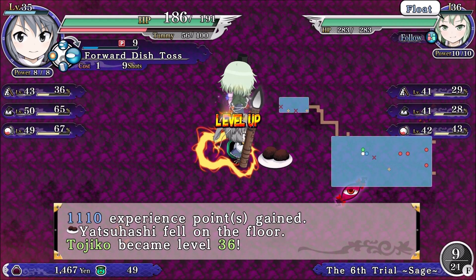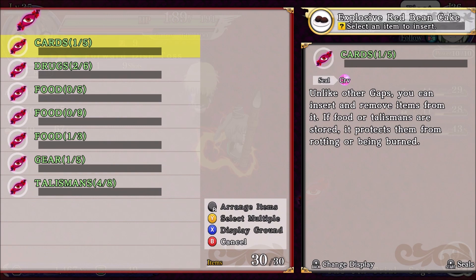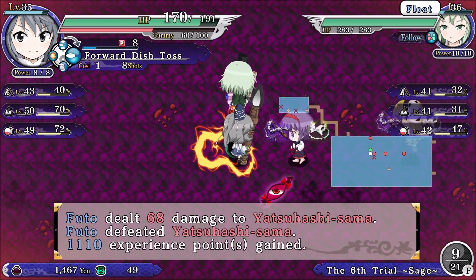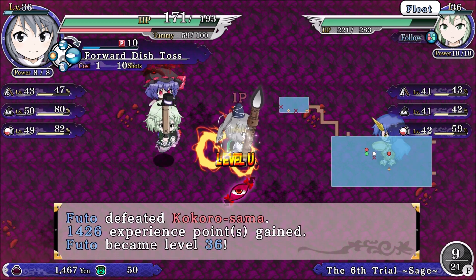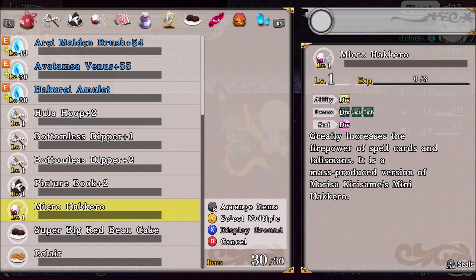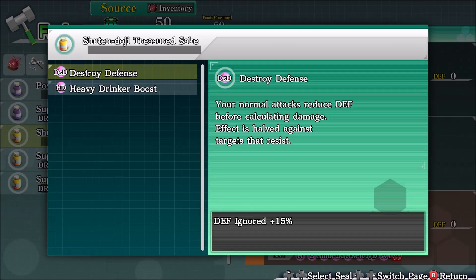I'm gonna have to counter the reflected damage that killed her. We'll eat that. I have room for one. I want to fuse this with this — and this should give me Destroy Defense. I do want that.